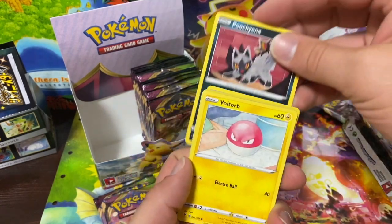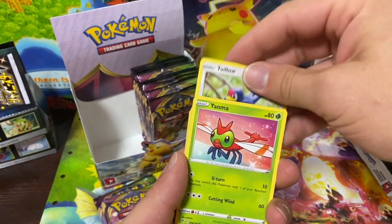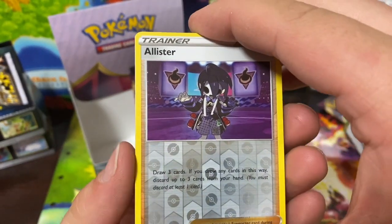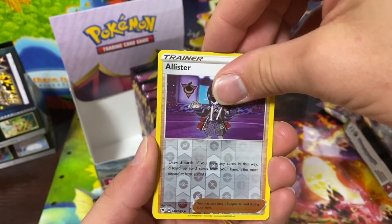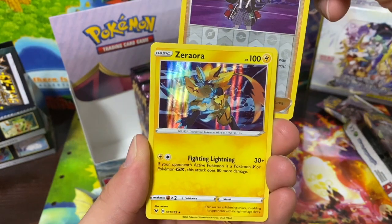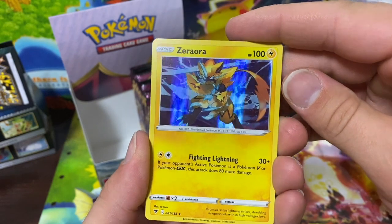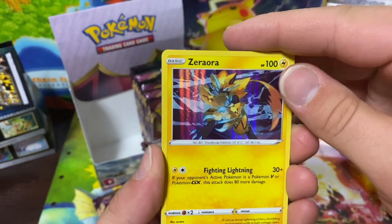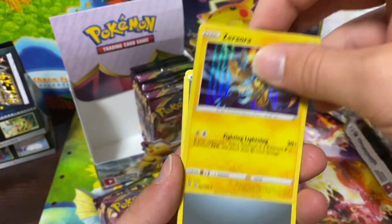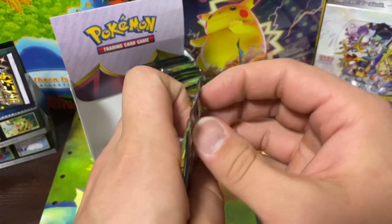A little Poochyena, a little Voltorb action, Rockruff. Yanma, reverse Allister, punk rock-like card. Oh — I have not got this one yet. I don't know how to say this dude's name — is it Zarude? Zarude? That dude's pretty cool looking — I actually like him. All right, we're almost halfway done with the box.